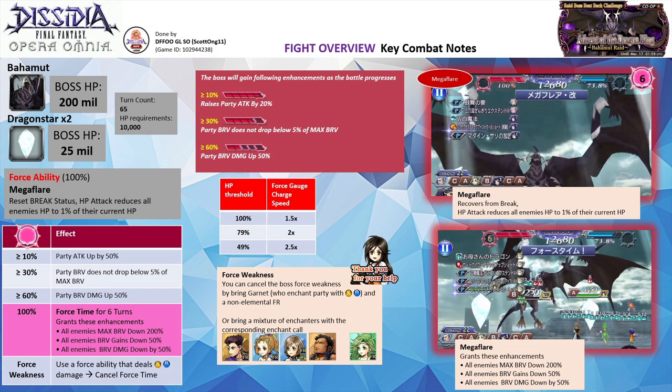At the 100% threshold, the Bahamut boss will use its Force Ability, Megaflare. The boss Force Ability, Megaflare, is a reset break status AoE HP attack that reduces your party HP to 1% of their current HP. Upon using the Force Ability, the boss will enter its Force Time where the gauge will start to emit a red hue with a counter of 6. When Force Time is activated, the boss will apply a max brave down field that reduces your party's max Brave by 200%, and all your party's Brave gain and Brave damage dealt will be reduced by 50%. As this will limit your offensive capabilities significantly, it is highly recommended you have means to cancel or prevent the boss from using its Force Ability.